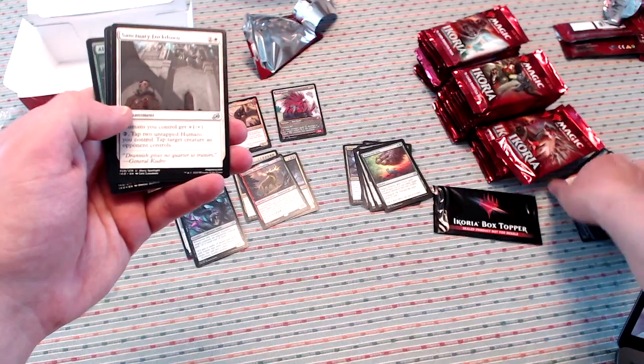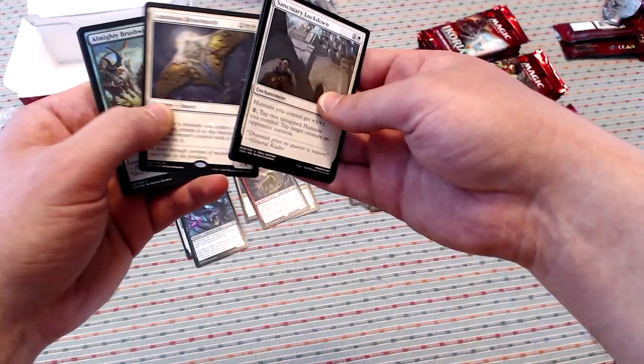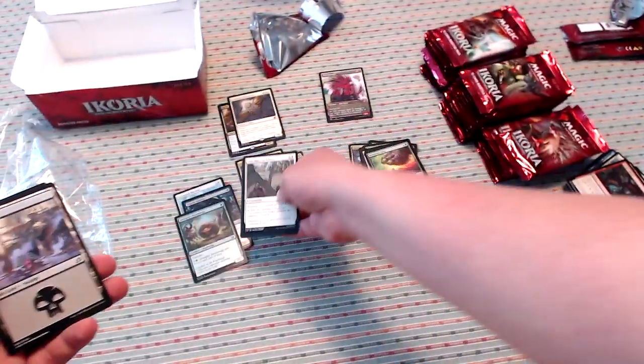Next one we've got Sanctuary Lockdown, Grim Dancer, General's Enforcer. And our second mythic is a Luminous Broodmoth — pretty nice — with, of course, a foil Almighty Brushwagg.